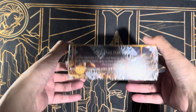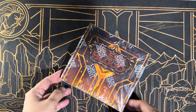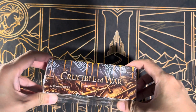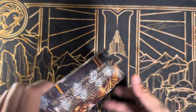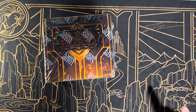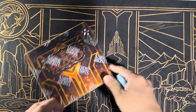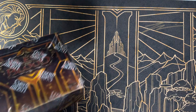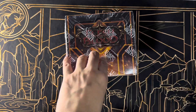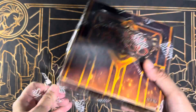Hey everyone, welcome back to our channel! This is Suela, and today we're opening my very first first-edition box for Flesh and Blood — Crucible of War first edition. I was just at Pro Tour LA and managed to get this one box by trade. The playmat is also from Pro Tour LA. I think this is the first time they sold this design — it's the Wraith and Swirling Mist playmat.